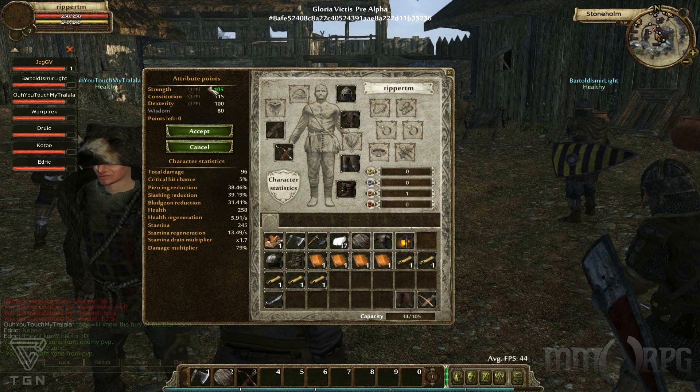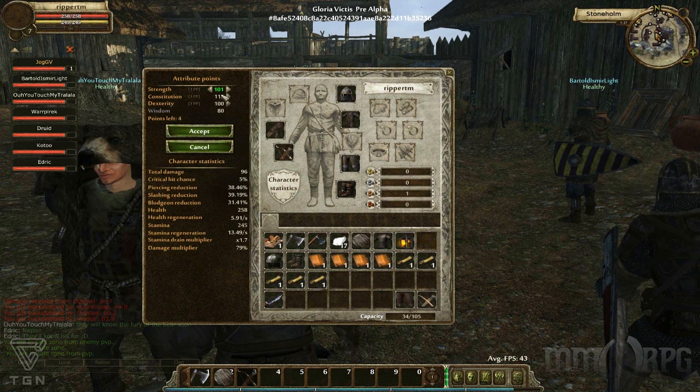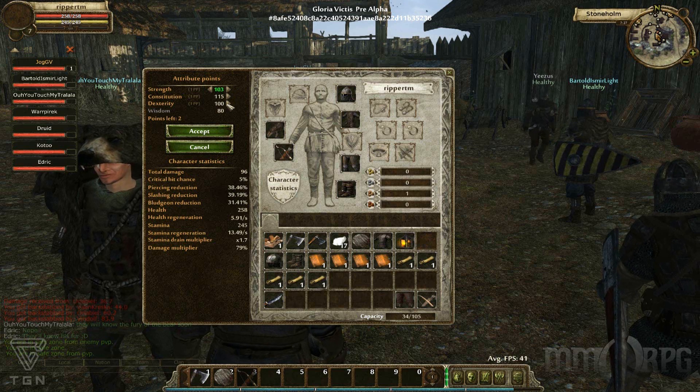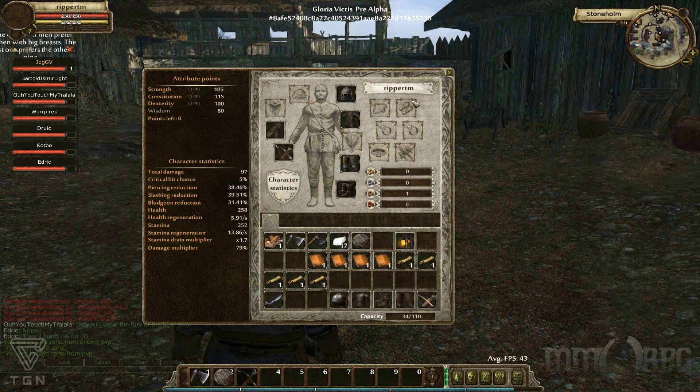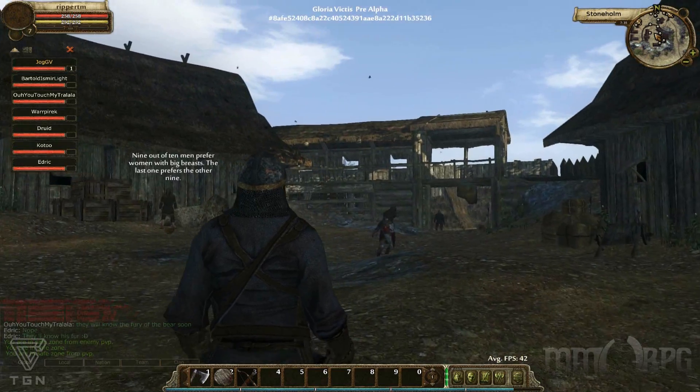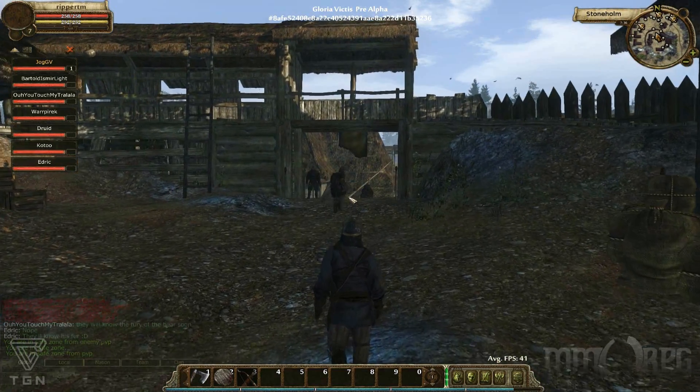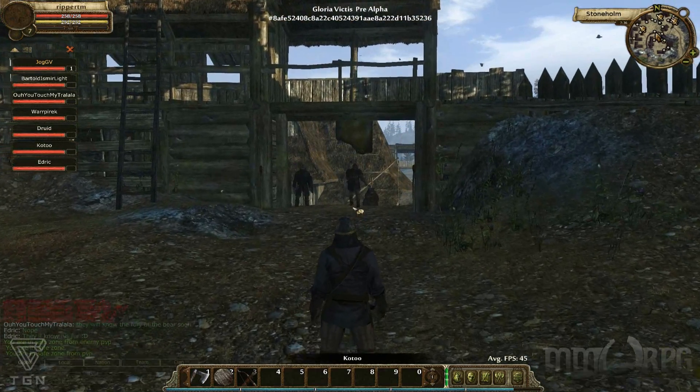That critical strike chance from dex is the secondary statistic for bow damage, while strength is the primary. So basically we've got our assets kicked, so we could try taking another easier flag or taking the same one again.